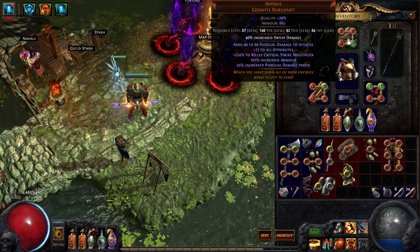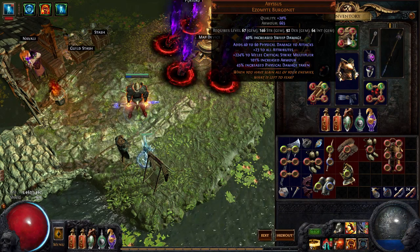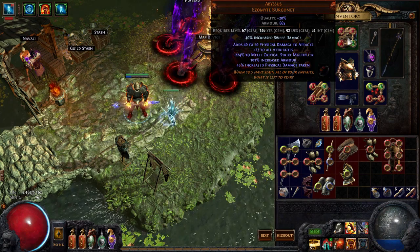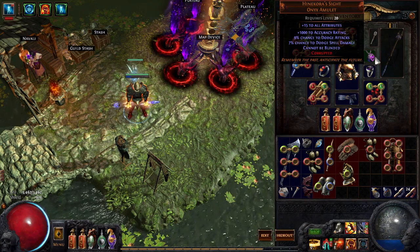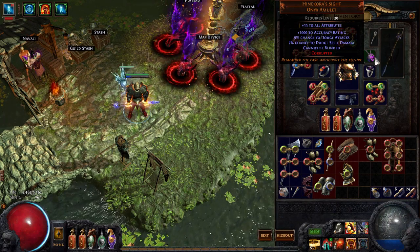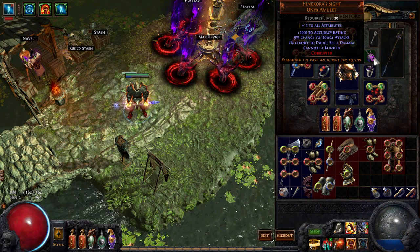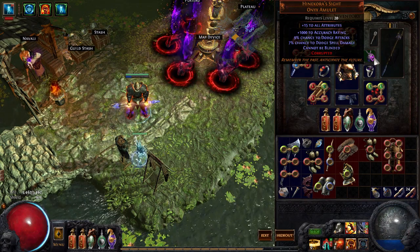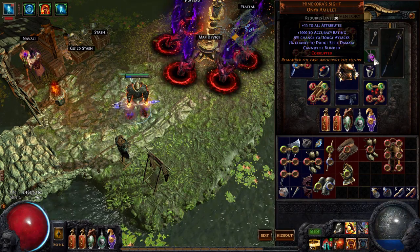I use Comb's chest piece and also Abyssus, which gives you a great deal of critical strike multiplier — it's on the higher end and the increased physical damage taken is a mid roll. I managed to roll Sweep damage on this but I just like Sunder better. I use Hinekora's Sight on amulet to fix my accuracy problems because I have major accuracy problems and I absolutely cannot take Resolute Technique. If you get perfect gear you could maybe fix this with rings rolled with accuracy.